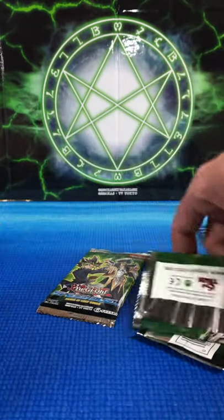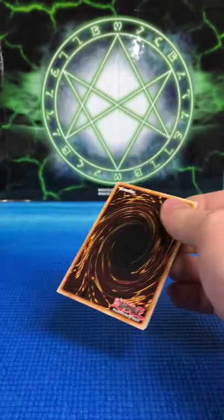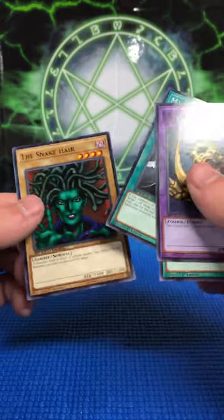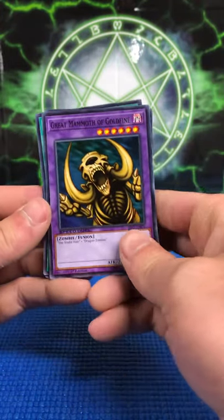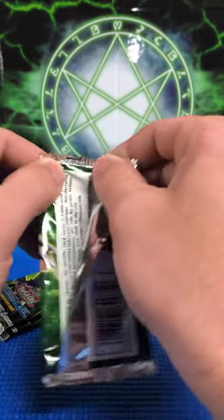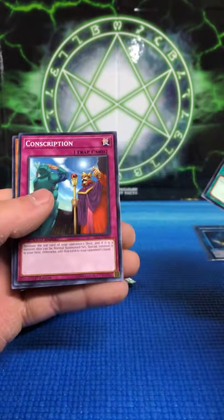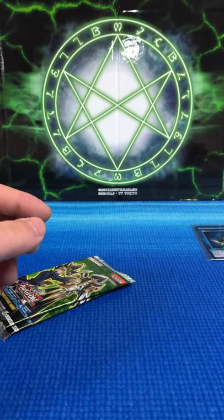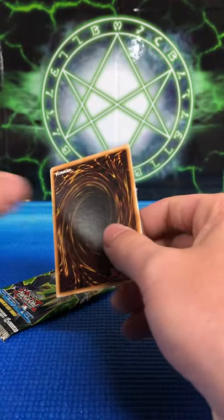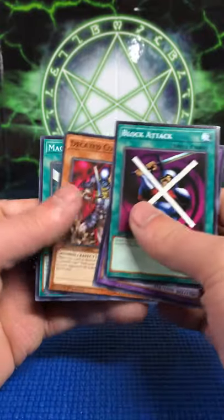Moving on to the last pack of the first blister. We got a Skill card, Great Mammoth of Goldfine, Block Attack, Magician's Unite, and the Stay Care. I like these weird oddball cards — it just reminds me of Tournament Pack cards for some reason. Next packs: Dragon Zombie, Violet Crystal, Conscription, and Zombie Tiger. There are a lot of Zombie-type monsters in this first Speed Duel set list, and Spellcasters too. Then Block Attack, Rabbit Horseman, Decade Commander, and Magician's Unite.